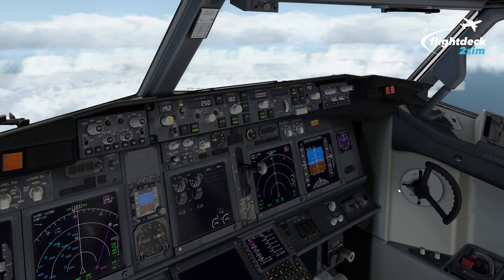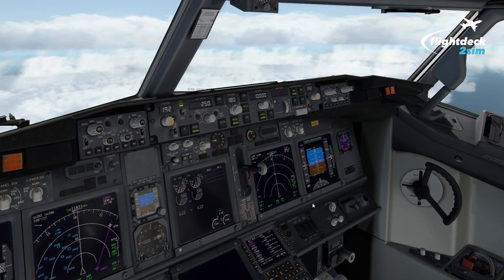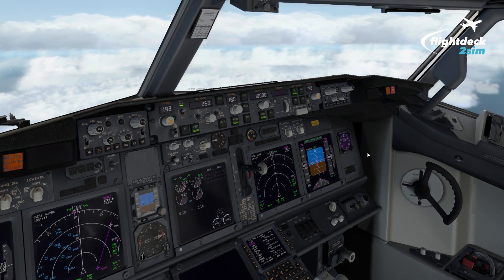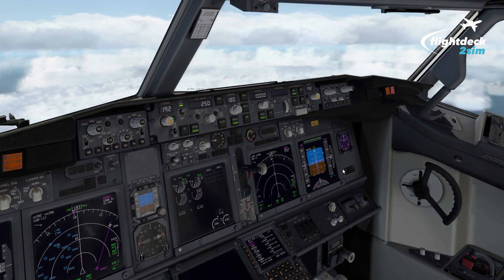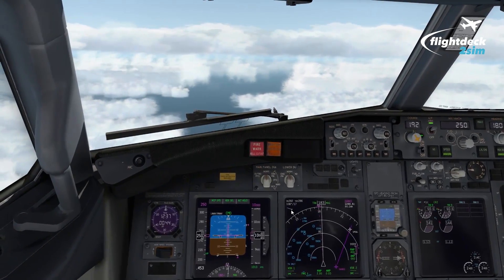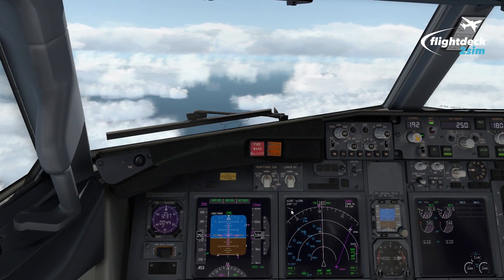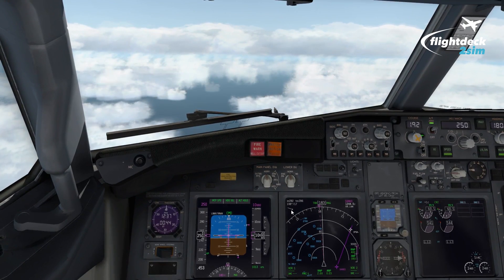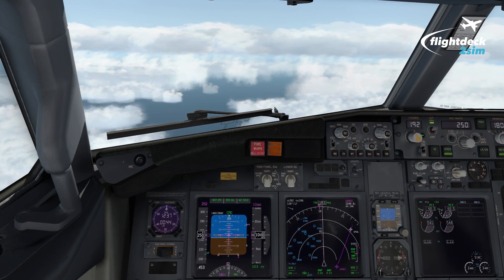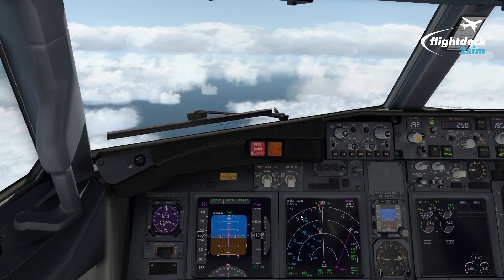So firstly, the first officer would remove his mask and establish communications again with the captain using just his headset. The captain would then hand over control to the first officer so he could remove his oxygen mask. Whilst the first officer has control, he'd talk to the cabin crew for an update of the situation in the cabin — is there any damage to the aircraft? Are there any injuries? It's really important to gather that information for the next plan of action.